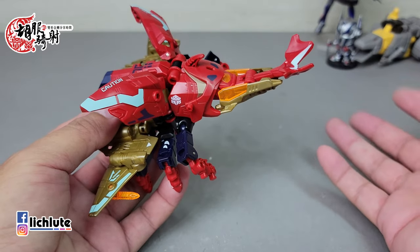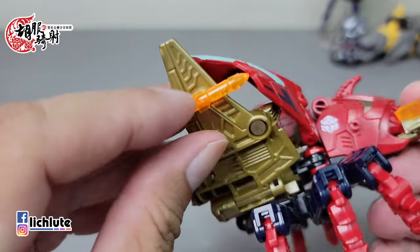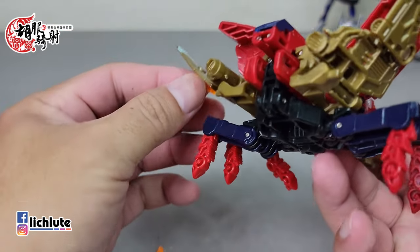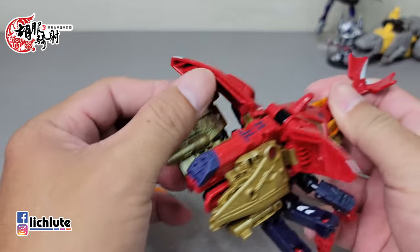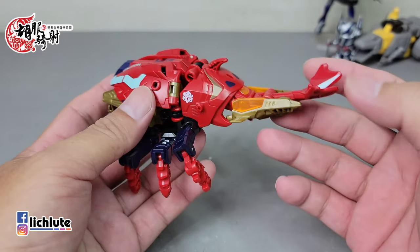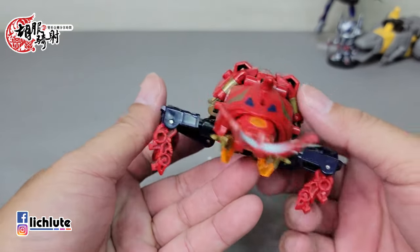我真的很喜欢它这个打开之后，整个体型有更加飞膨胀的感觉，非常的好。它上面有小型的透明导弹，这个导弹是可以轻松地拔下来的。在把它的翅膀收起来的时候，就直接往内折一下，往内翻进来，外壳包上就完成了飞行形态。往内折一点，一个属于地上行走的甲虫形象就出来了。